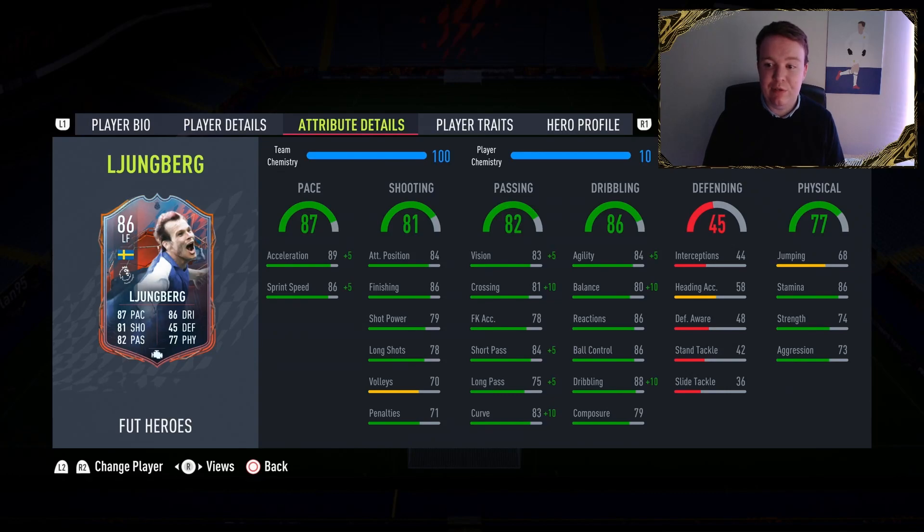Passing: 83 vision with 81 crossing which is important, 78 free kicks, 84 short passing, 75 long passing and 83 curve.